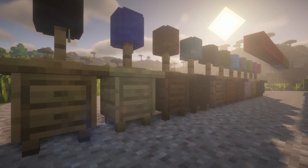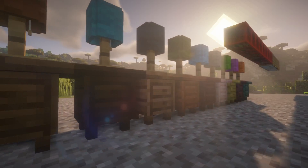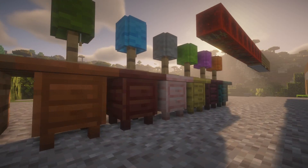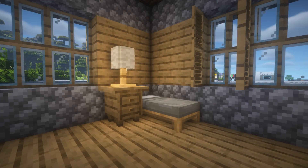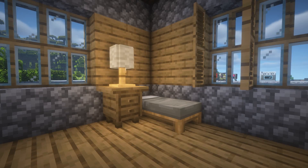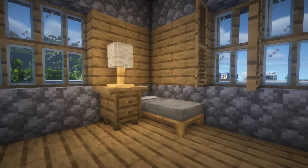Moving on to indoor furnishing — when it comes to storage you have the dresser. Dressers can be made in all the various types of woods, are interactive, and can be used as storage. They hold the same amount as a barrel, and you can also place things on top such as lamps or items. The dresser is a really cool addition as it provides decorative storage instead of just normal chests or barrels.